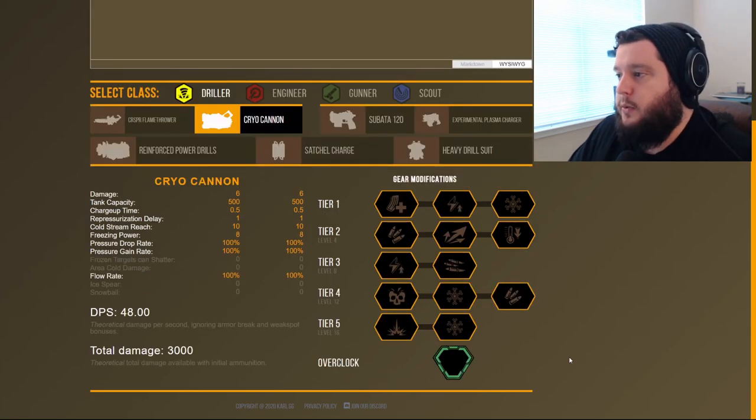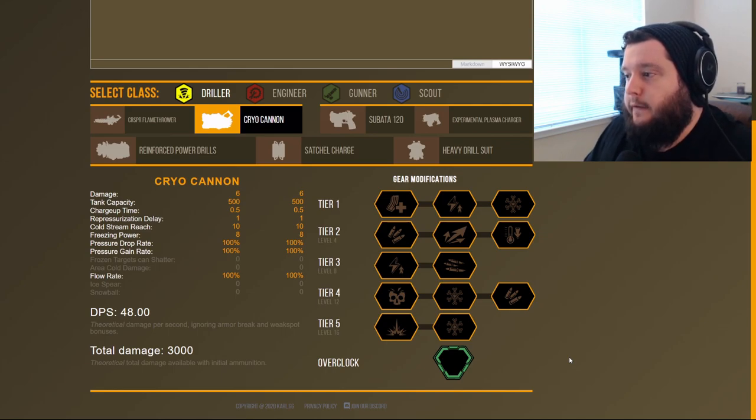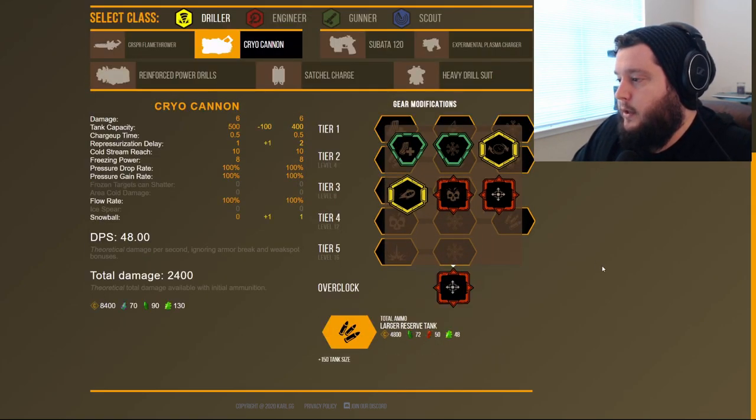With the second build, we're going to focus more on freezing power — how quickly you freeze an enemy once you start the cold stream. The reason is that the most important thing with the Cryocannon is to freeze enemies as quickly as possible so you can finish them with the rest of your kit. We're again going to go with the Snowball overclock to give us the ranged capability the weapon needs, which addresses a strong weakness for the Driller.